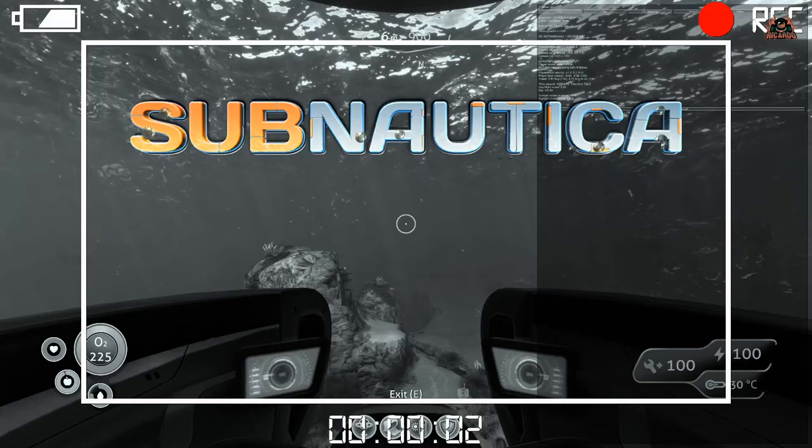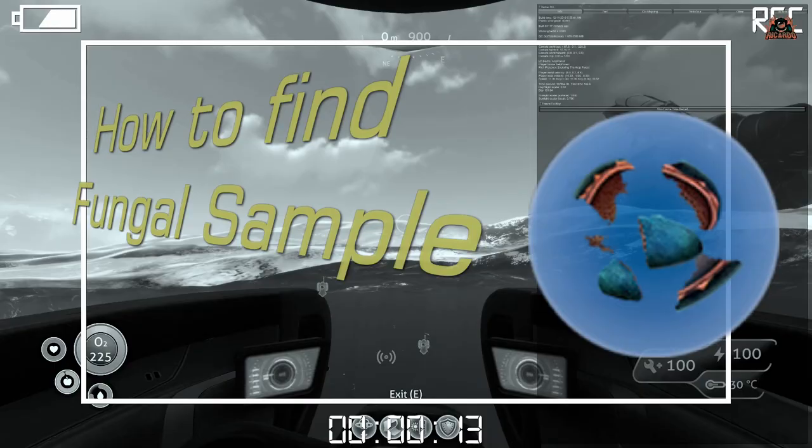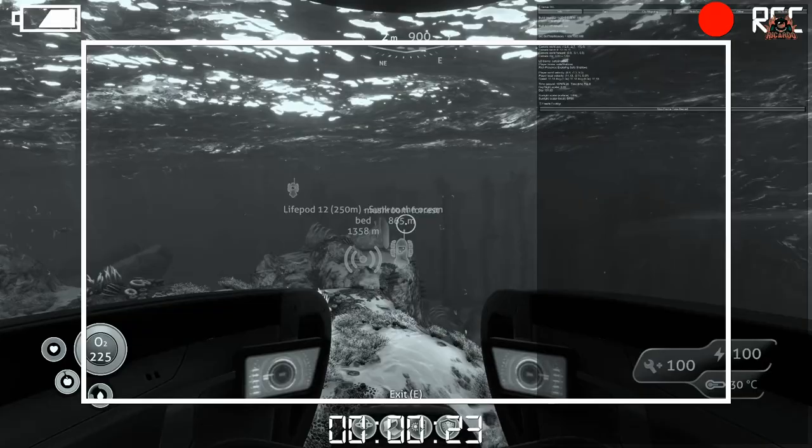Hello, it's Ricardo and welcome back to Subnautica, the sea-based survival game. We're going to be looking at how to find one of the ingredients for the hatching enzyme — in particular the Subnautica fungal sample. The fungal sample isn't something you can find intuitively; a little bit of thought goes behind it, but fortunately I have found it and I'm going to show you quick and easy how to do it in under five minutes.